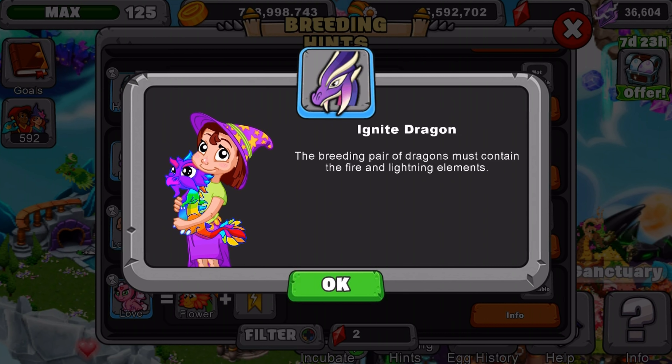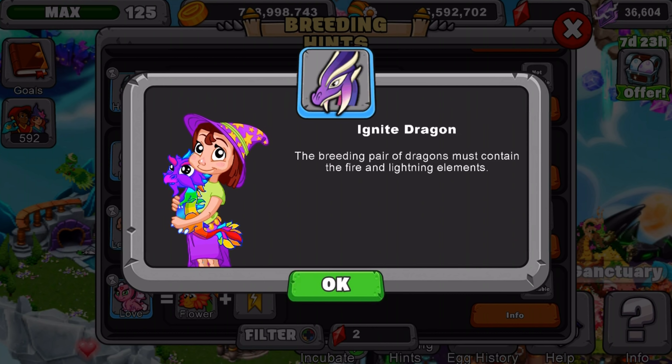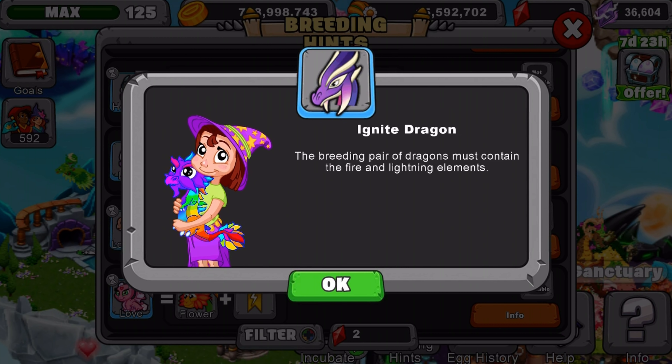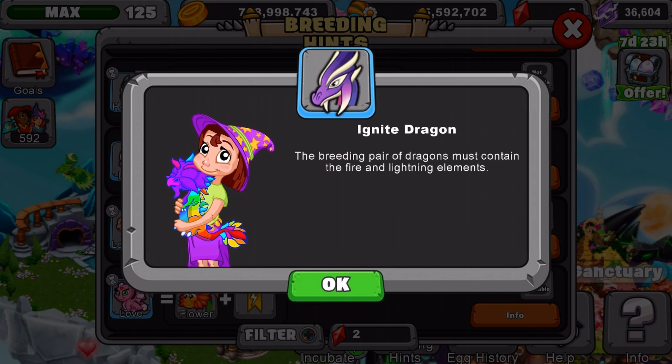What I recommend using is a fire dragon level 11 or above with a lightning dragon level 11 or above. Or you can use both elder versions of them — elder fire and elder lightning — or level 11 and level 11. You can also use firefly and lightning, or firefly and fire. It just matters what works best for you and your dragons.